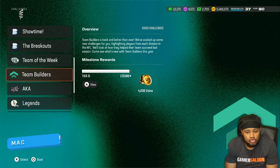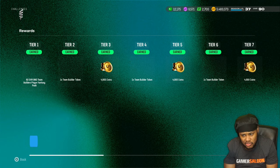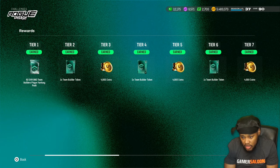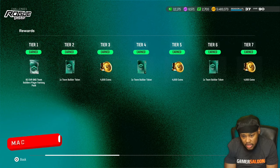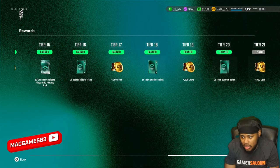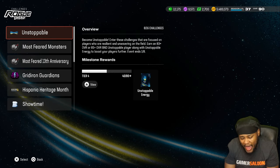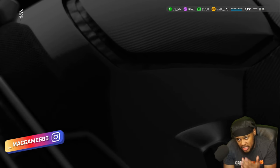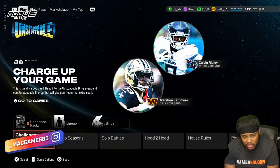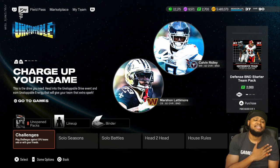If you're trying to build theme teams, especially to get the 320s, knock out team builders as well. You get an 82, an 86, and an 87 for free plus a token. I chose all of mine to be Packers because that's the one theme team that I'll always stick with regardless of how much switching I do, so I make sure I do that.